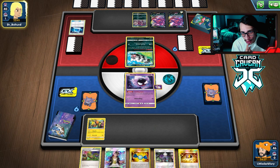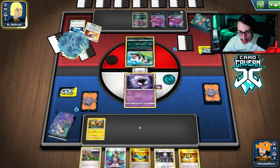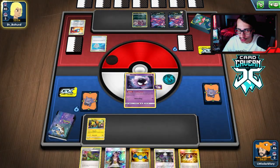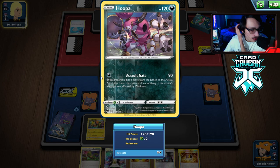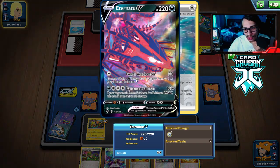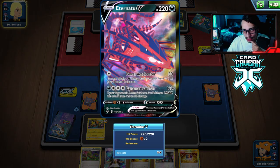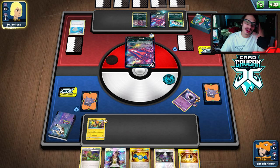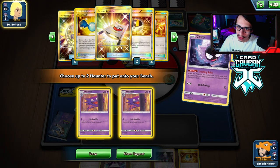We could Guzma the Hoopa up and trap it — I'd rather knock out both Eternatus and Hoopa. I'm hoping they don't realize I can instakill Eternatus. They do get the knockout on Gastly, and luckily Hoopa doesn't hit for weakness so they can't Assault Gate my Gengar. They go Power Accelerator though, getting extra energy in play — I don't like that. They go three extra energy. Now they can knock out my Gengar a lot easier.